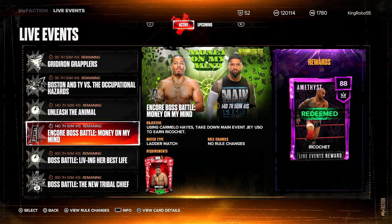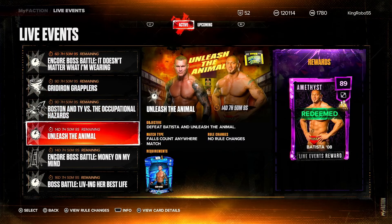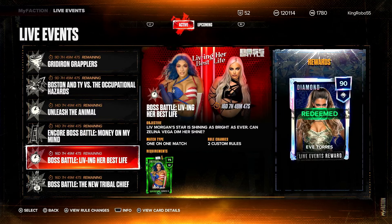Either way, if you get it you'll get a persona you can use in free mode, which is not bad. The other encore is ending in about 14 days — if you have Carmelo Hayes you'll be able to get a Ricochet. If you've already done these challenges you can redo them again for 15,000 MFP, which is really good. Another 14-day challenge — Batista persona — you guys probably already have the Backlash Randy Orton, but if not it's not that expensive.